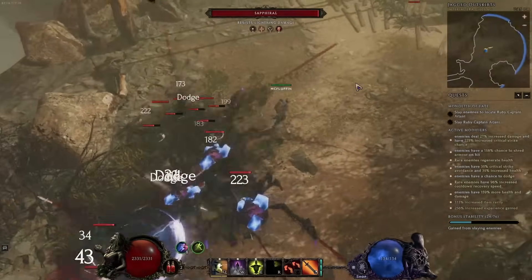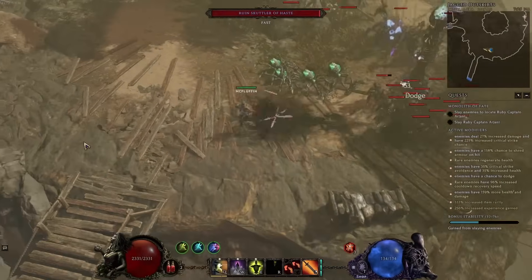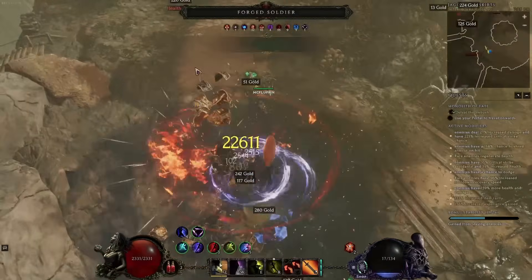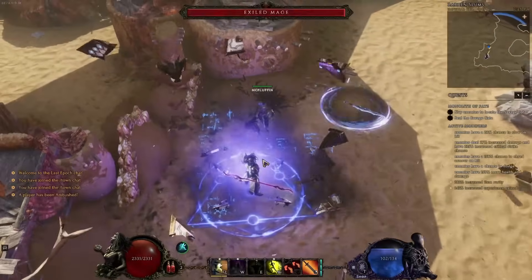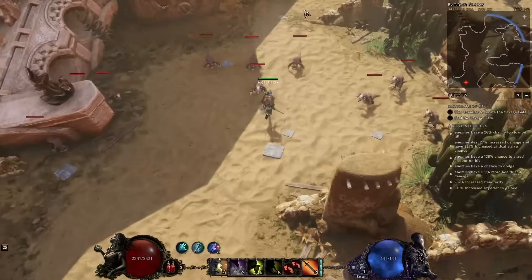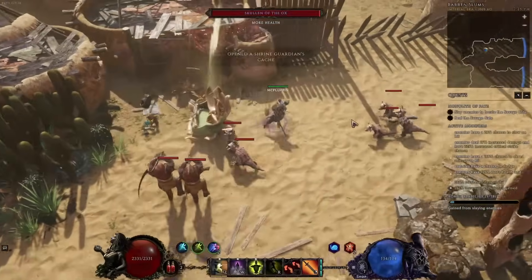Hello and welcome. This is the Shadow Daggers Blade Dancer build guide, and it is my favorite build of all time. I do love the Shadow Dagger Falconer and maybe it will dethrone it over time, but right now this is still my absolute favorite — an incredible build for a cycle start, but also incredible for really any content in the game. It gets S-tier or A-tier on our tier list for every bit of content there is.